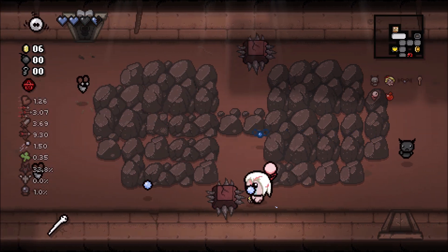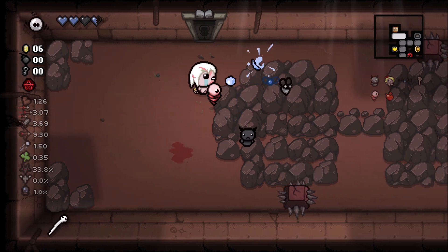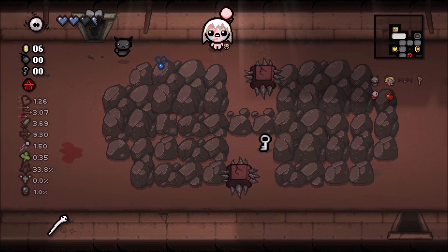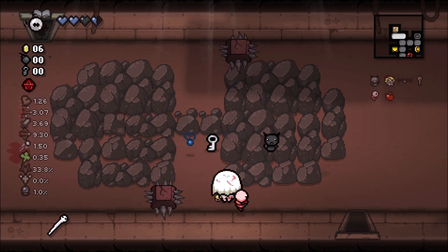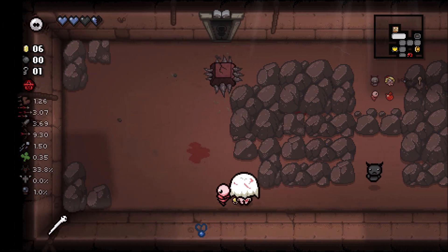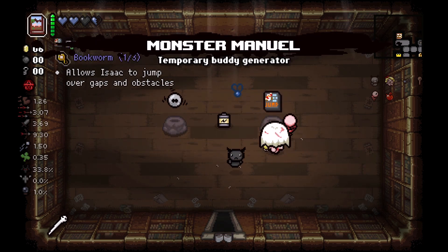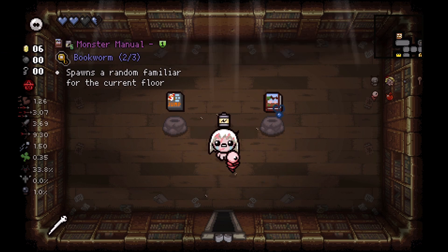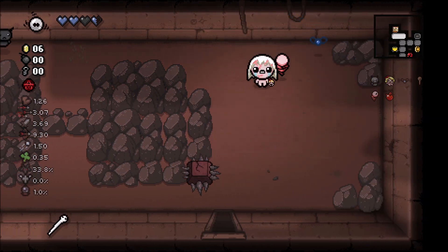This room is pain because you could accidentally get hit by the pooters. We did get a key, and I think I'll go into the library instead of the shop. Maybe it will be worth it, I doubt it but maybe. I could diplopia to get the bookworm effect, but I think I'm probably not going to do that. We'll just head on down to the next floor.